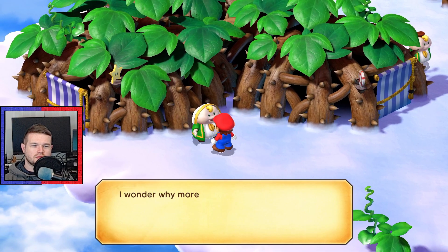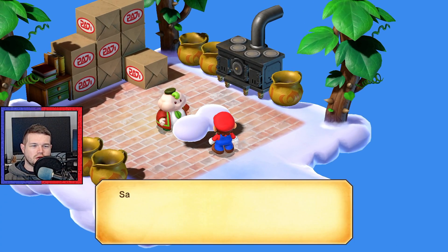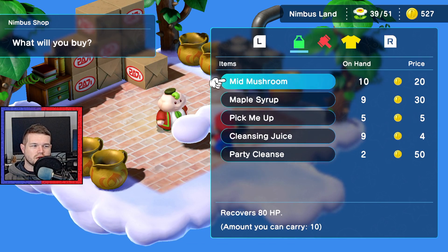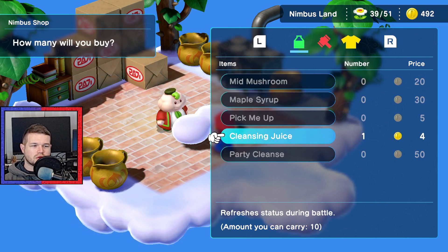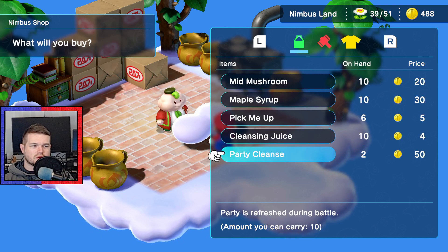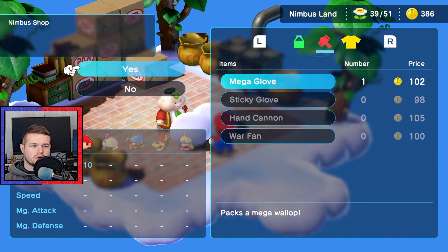Can you believe it? What a coincidence - there's a prince with the same name as me! Don't we have anything better to do than hang around here? Come on, let's go and find the rest of the star pieces! I wonder why more people from the world down under don't visit us these days. I hope it's nothing personal. Well, you are at the top of the beanstalk. I would like to buy - sure, might as well buy one of these, and one of these, and one of these. Party Cleanse! Ooh, that's expensive though.